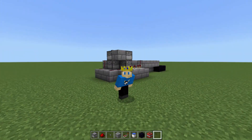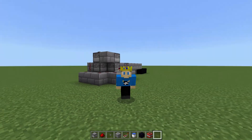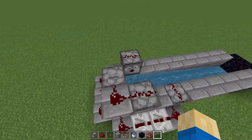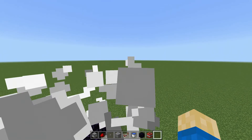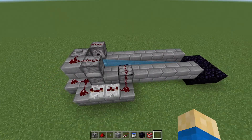Hello everybody, today I'm going to be showing you guys how to build this TNT cannon behind me. This TNT cannon will shoot TNT at anything it's pointing at. All you have to do is click this button — it will dispense some TNT, and then those TNT will launch and go out over there.